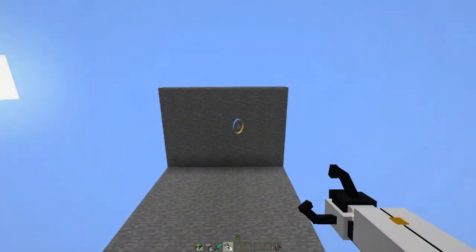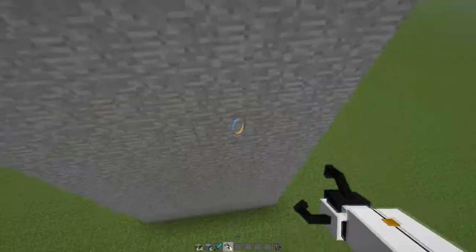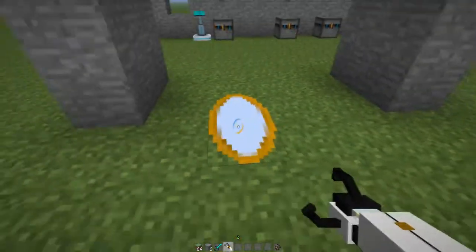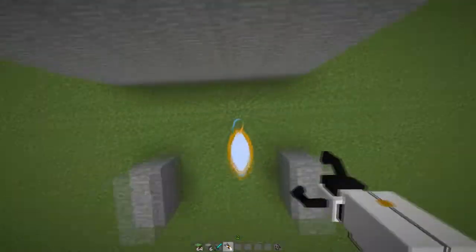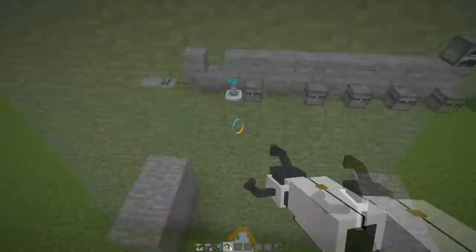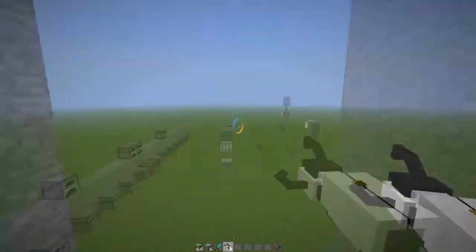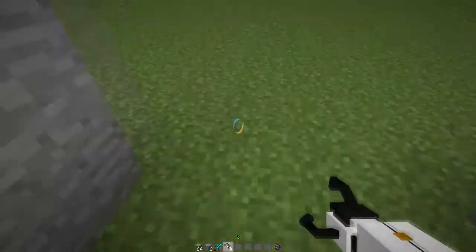So just like in Portal, left-click, right-click, go through one portal and you'll fall out the other. And just like in Portal, if you continuously fall through your never-ending fall, you will actually gain speed, which is pretty cool.